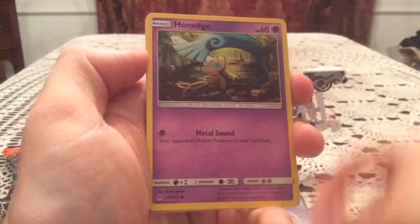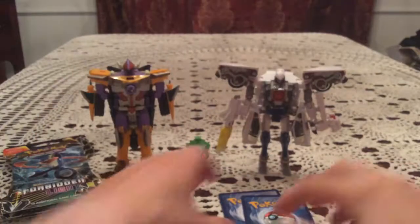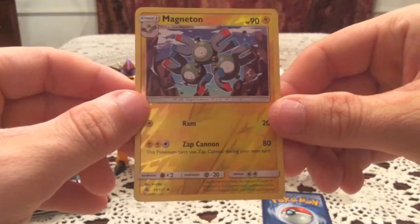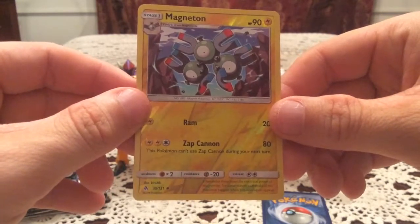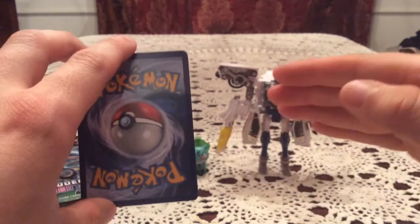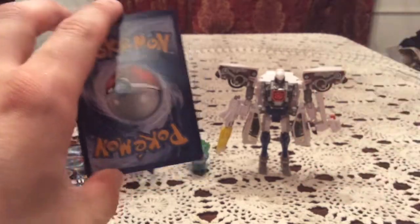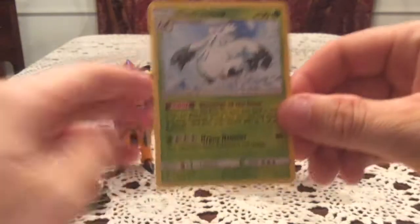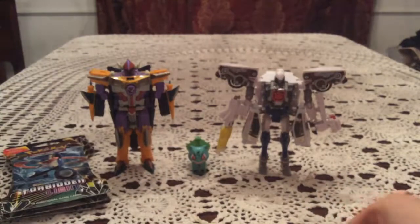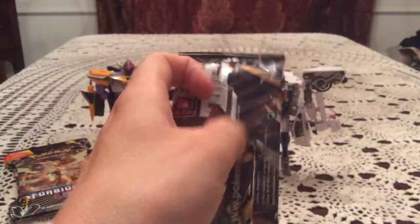Next is another Goomy blister. Another code card. Pack six: Espurr, Honedge, Noibat, Gible, Exeggcute, Araquanid, Ultra Space, and Poipole. The reverse is Magneton — electric types are also ones I don't need, so okay, that's at least three types I don't need in reverse: electric, psychic, and colorless. The rare is Abomasnow, which oddly enough is a card I need in reverse holo. That was six packs with no holo — pretty bad.